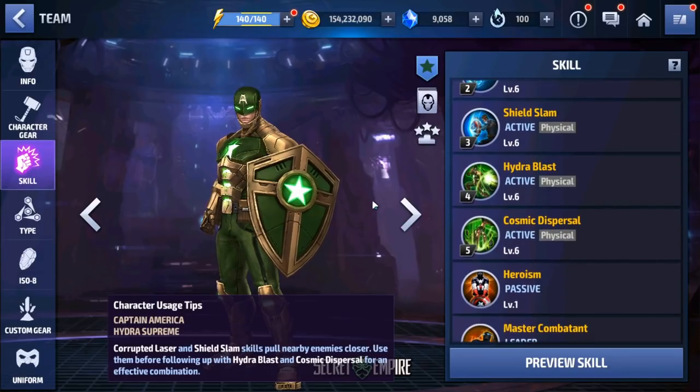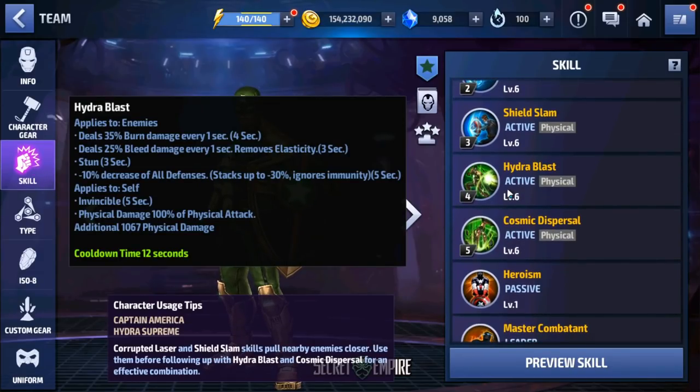Captain America, when teamed up with Taskmaster, will do his fourth skill which has all defense down — it starts at 10 and stacks up to 30. We used Captain America with Weapon Hex as strikers back in the day, but since they changed strikers, two strikers' all defense down no longer stacks. You need one playable character with all defense down, then use Weapon Hex as a striker to get that 100% all defense down for the five-second duration.